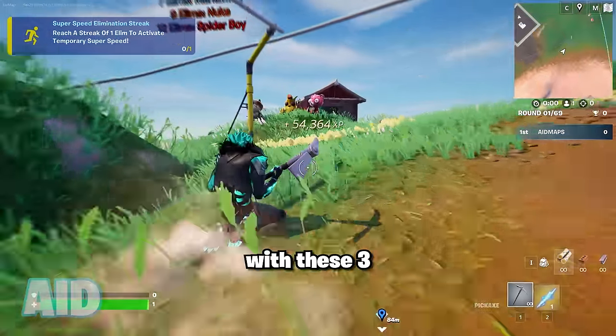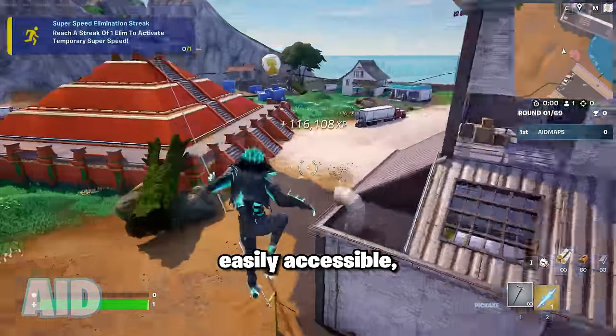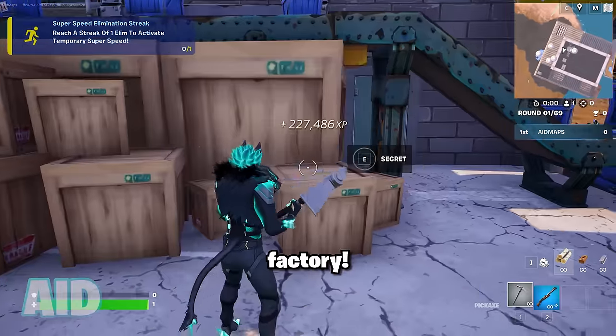After that, head to the hill with these three stuffed animals. The next button's on the bridge by the factory in these supply crates, which are super easily accessible. Then on the couch in this small house, on this furniture truck on the opposite bridge, and finally in these wood boxes in the same factory.